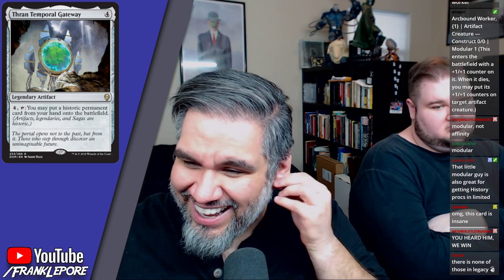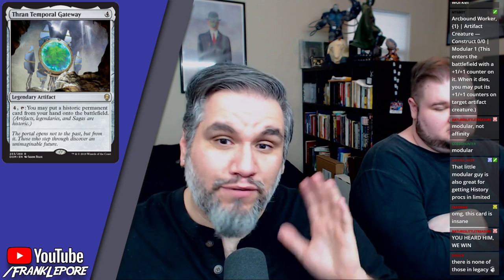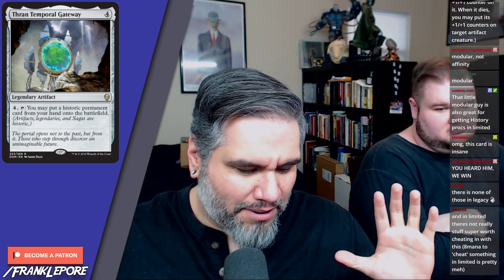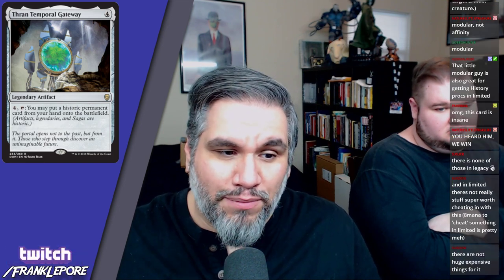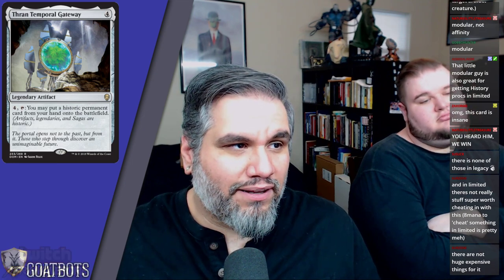I loved Quicksilver Amulet and wanted to cheat in Blightsteel Colossi with it. I remember when it was reprinted in a core set — I think it was Magic 2012.